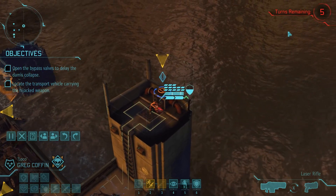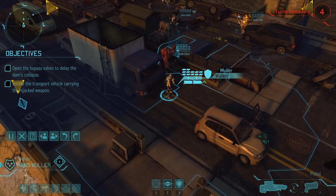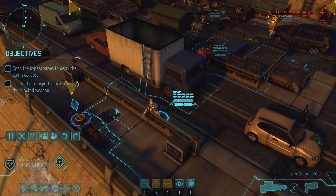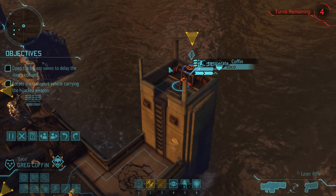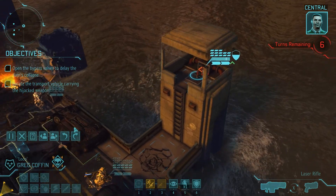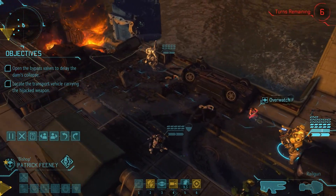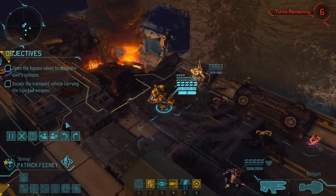You only have five turns before the dam collapses. They're not incoming, but I'm going to switch you back, because I know I will forget eventually, so you go over here. Can you turn it? Don't say you have to be exactly right there. That's lame. So we're going to go here, and then we're going to go on overwatch. We need at least some people on overwatch when the enemies drop in, which they will be very shortly. There's one more valve up there, so that means we'll have a total of nine more turns.